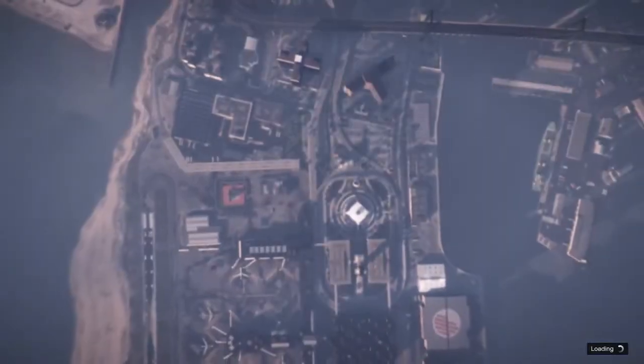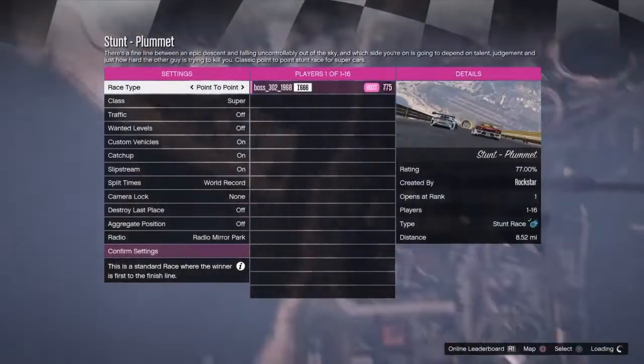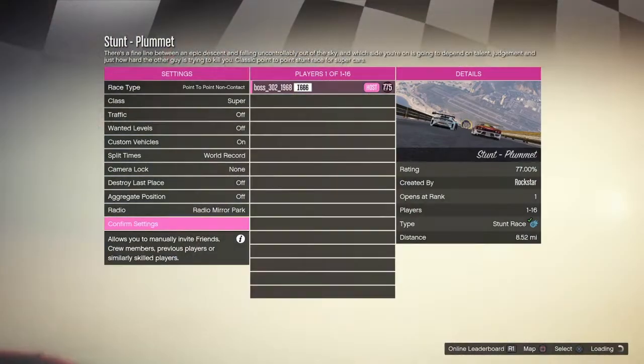Go ahead and start that up. When you guys load in, change the race type to Point to Point, Non-Contact — you can see that option up top. All you guys want to do is go ahead and start it, and the glitch is pretty much started from there.